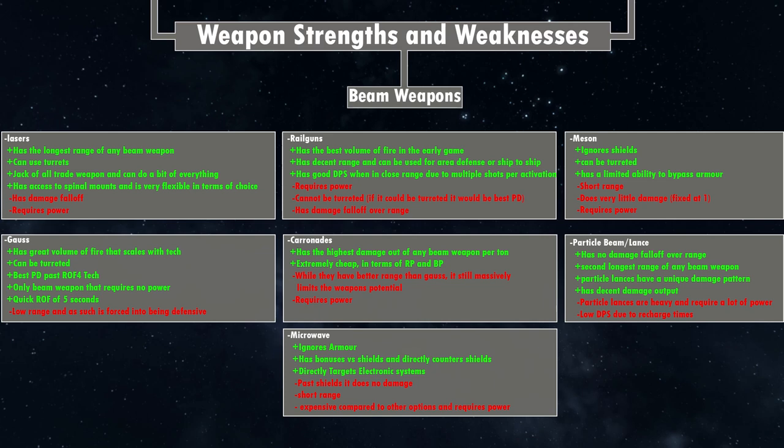On the beam weapon side we have gauss cannons. Someone did correct me — it's pronounced 'gauss,' a German pronunciation. So you have gauss, railguns, particle beams, particle lances, lasers, carronades, mesons, and microwaves — a total of seven or eight depending on how you count particle lances. On the missile side, we just have missiles, and missiles can be anything. With beam weapons you pick one or the other; with missiles you have a general thing you can modify and adjust to what you want.